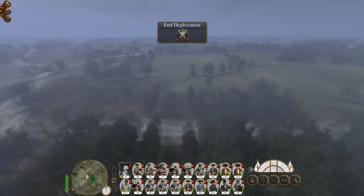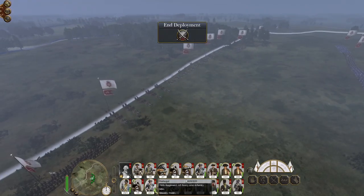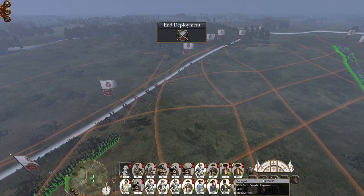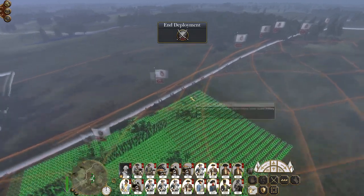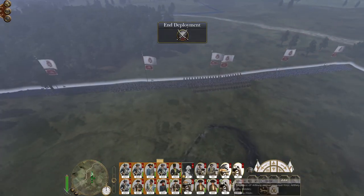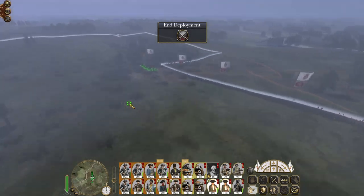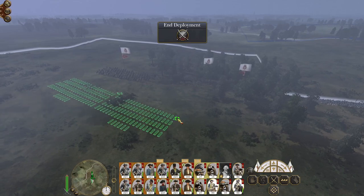If we can push up through these trees — take all my large infantry units. We're going to deploy in line but we are going to run forwards quickly. All my artillery is going to stay unlimbered. Skirmishers on the left, split up.